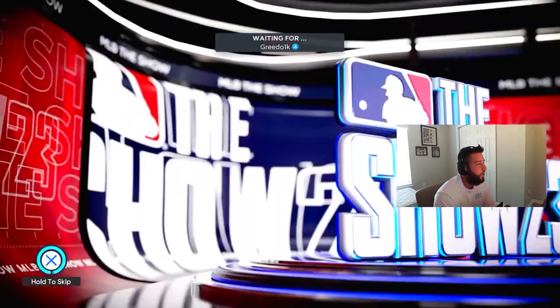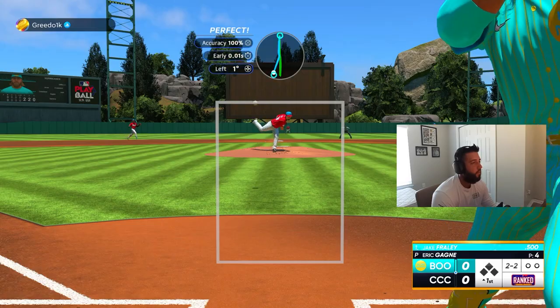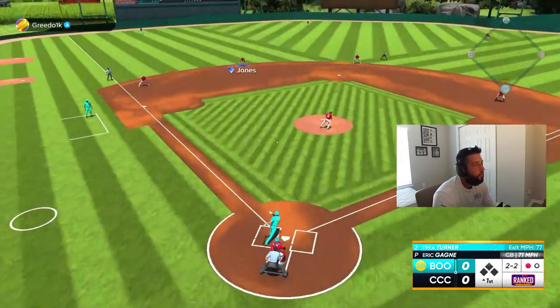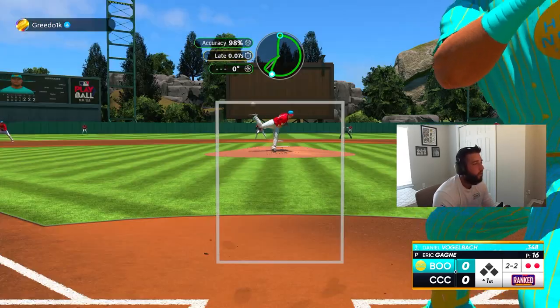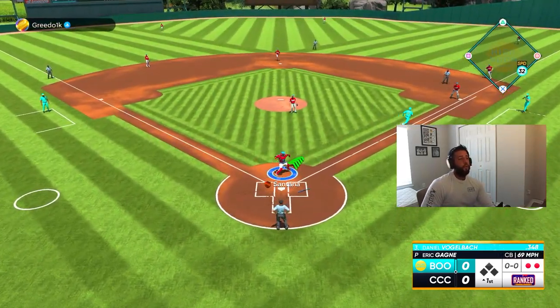Our opponent is Greedo_1K and he's got Bob Gibson on the bump. We get to face another righty. We're going with our opener Aragonia on the bump. We blow it by him — one down, good pitch. Two down — yes, he finally chased it. I knew at some point he was going to chase.